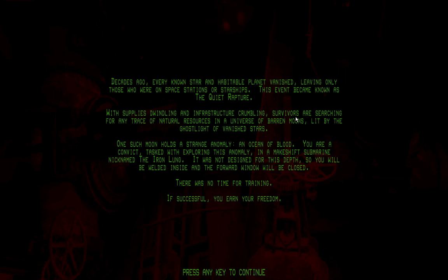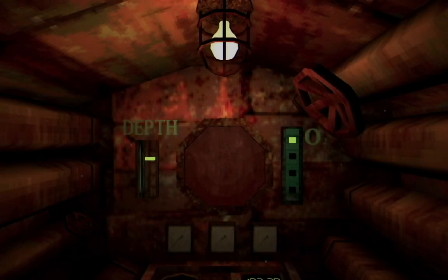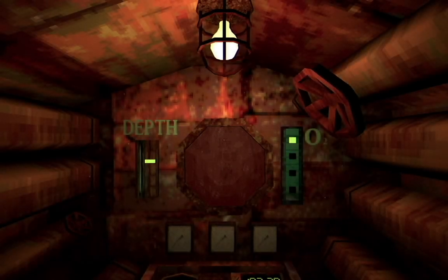Press the key to continue. There we go. Beginning descent. Cruising depth in roughly 40 seconds. Deeper and deeper we go. That's kind of creepy how deep we go. Approaching maximum depth — the hull is sealing but it's still holding strong.